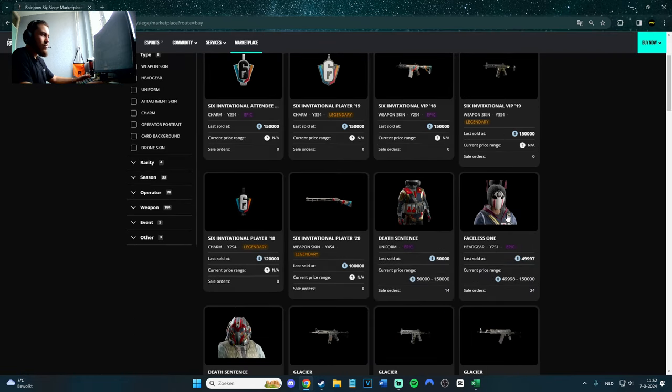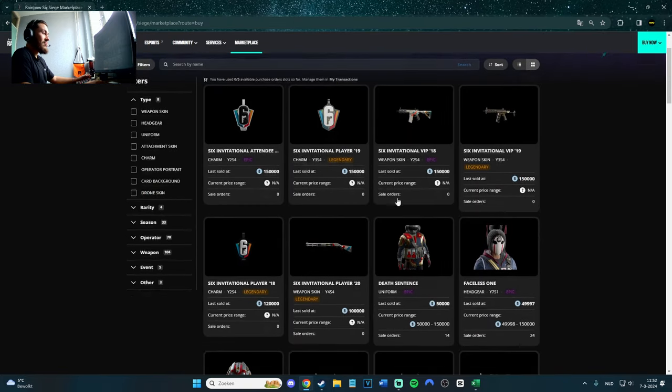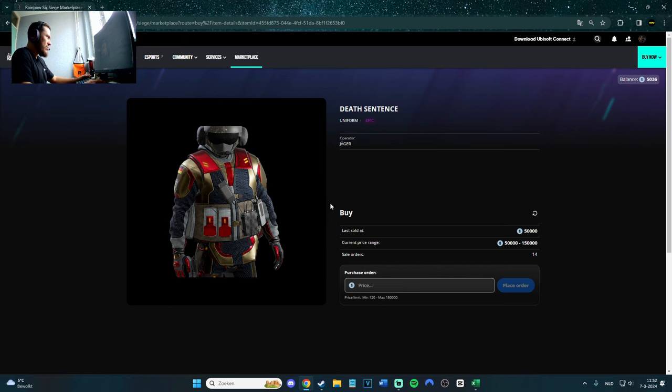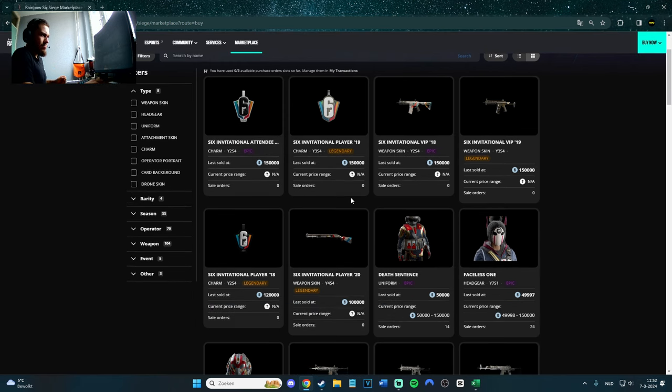This one is pretty cool — 50k! Oh my god, 50k. And the Jaeger Death Sentence — also 50k! That's crazy, that's a lot. But they might get more because there are 24 sale orders but no one's buying — that's a lot. Maybe some streamers or YouTubers will buy them, those are the ones who got a lot of credits in Rainbow Six Siege, like the devs.